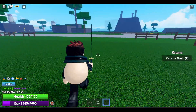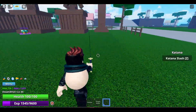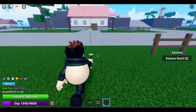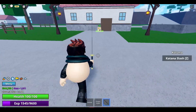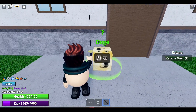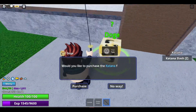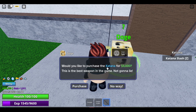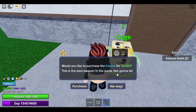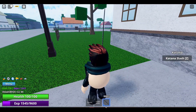To get this katana, just follow me. You have to come to this dodge NPC and talk to him. He says you need five thousand dollars to purchase this katana. This is the best weapon in the game, not gonna lie. Click on the purchase button and you are going to get the katana.